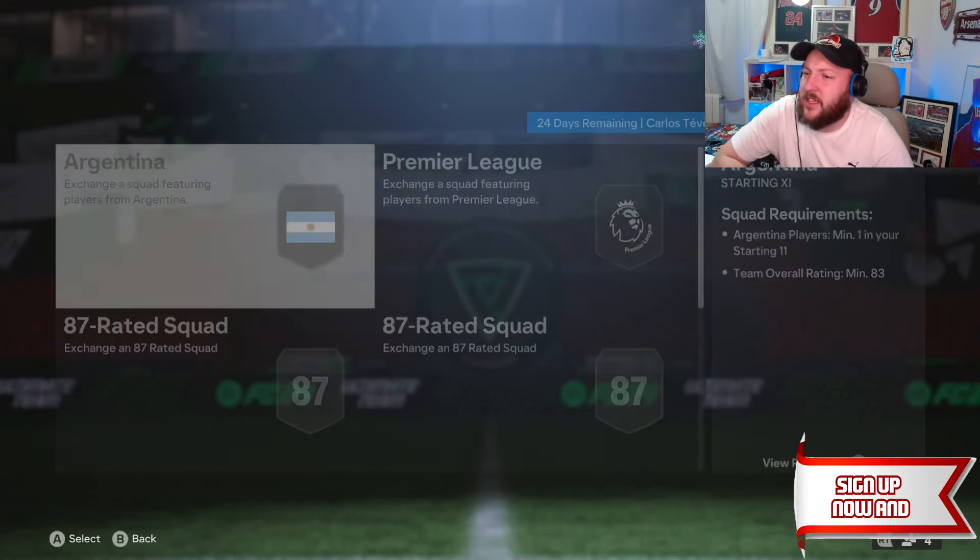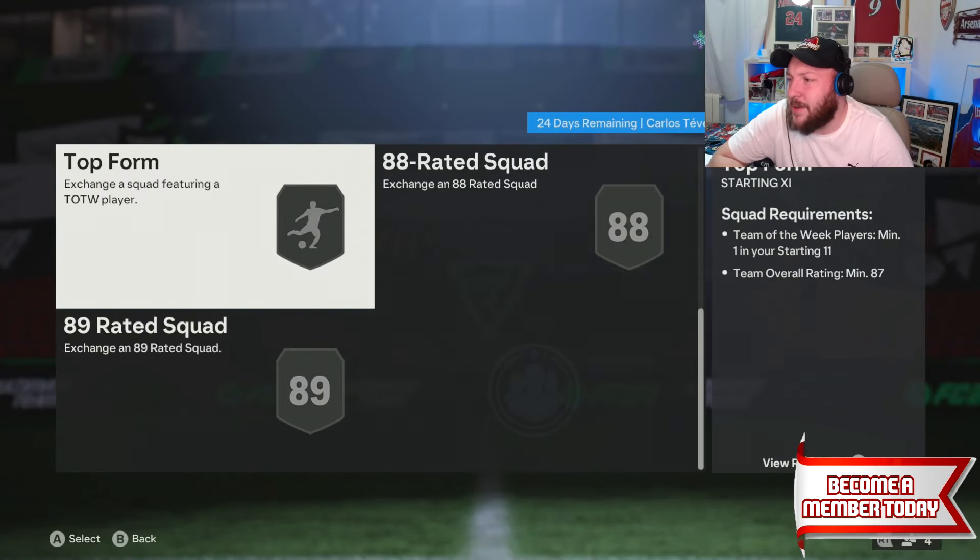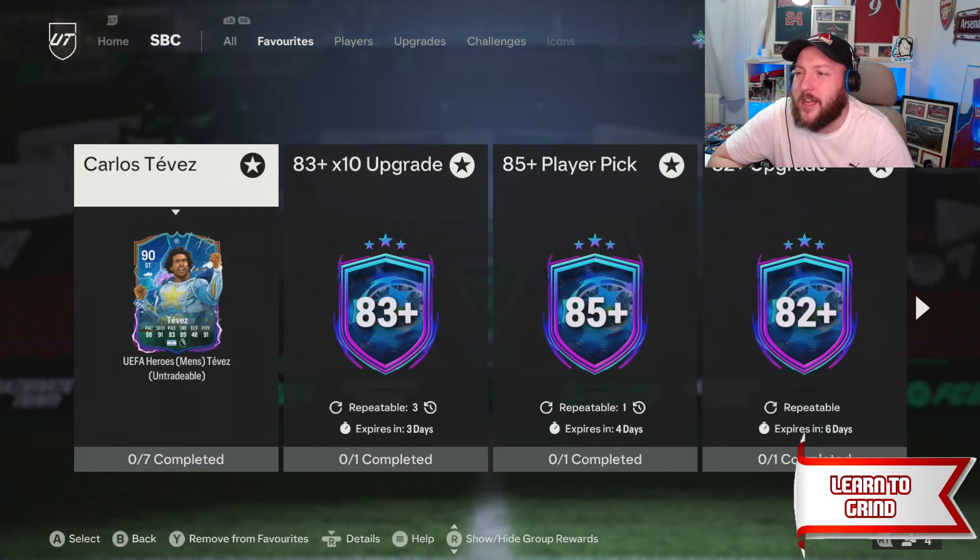UCL Hero Tevez has come out and it's looking like it's coming in quite expensive — an 89 or 88. But don't worry, I've got you covered on how to grind this.